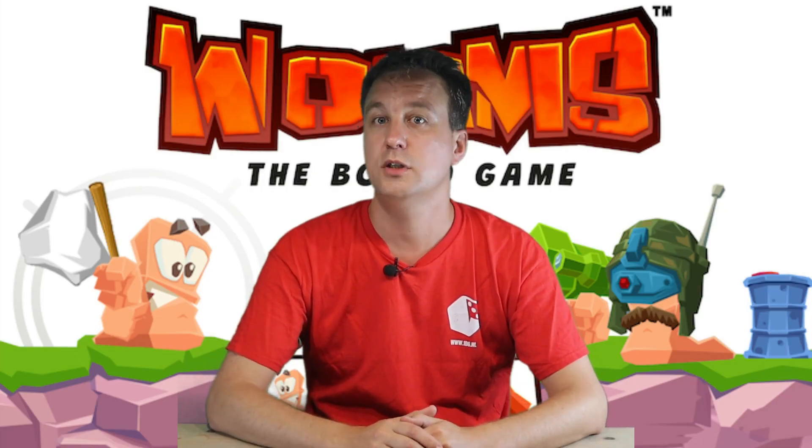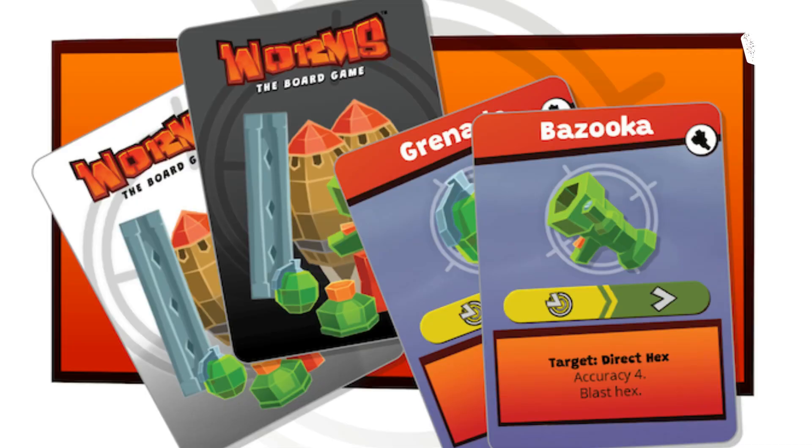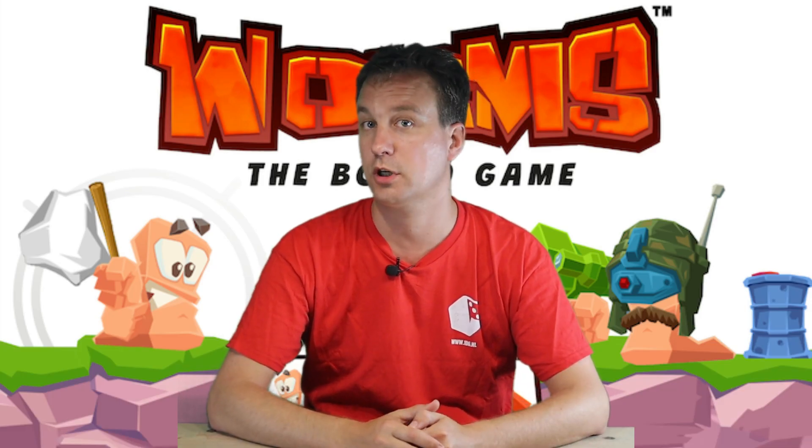Moving on to combat: you attack by playing a weapon card. A weapon card will have a couple of icons on it — an action line that tells you if you need line of sight, and an arrow that indicates the range of the weapon. Under that there is a box with extra text telling you the number of dice to use, accuracy, and whether the attack targets the whole hex or just the worm you are targeting.